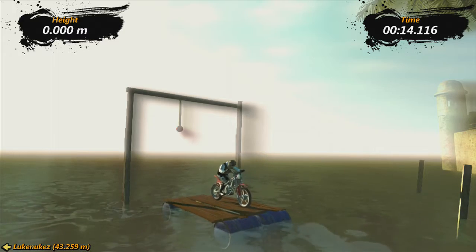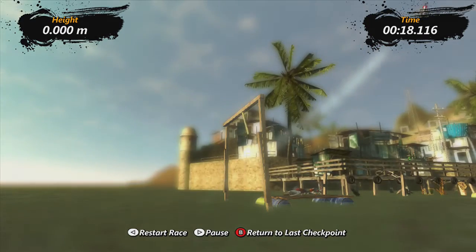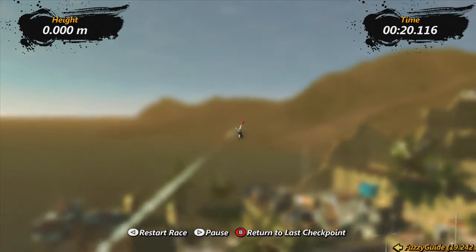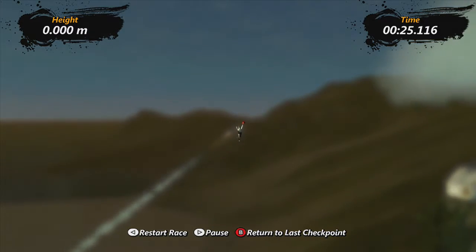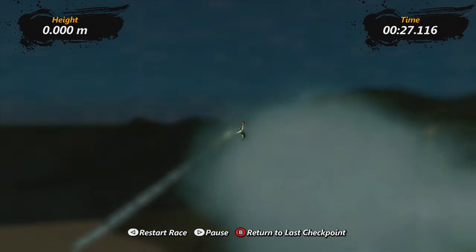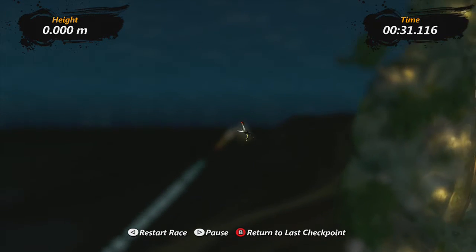You need to get on this raft, then bail out and hold down the Y button to hold onto the basketball. Then hold up on the left analog stick. Then get lucky — very lucky. When you see this cloud about three quarters of the way up, you should see a massive uphill plank, and that is the end.